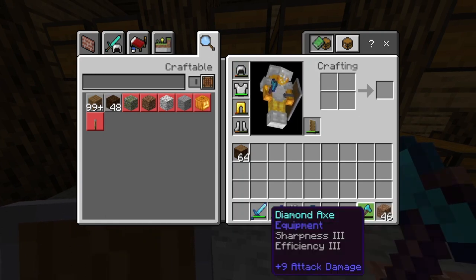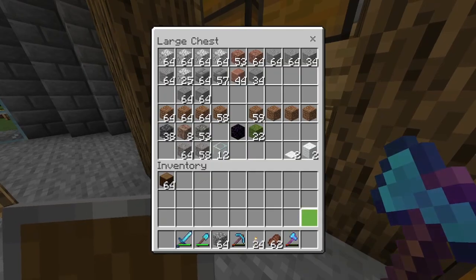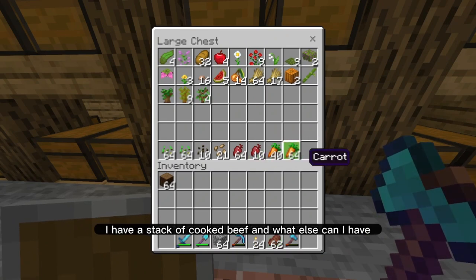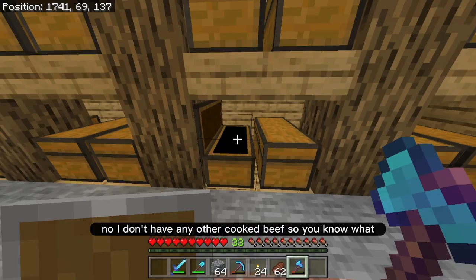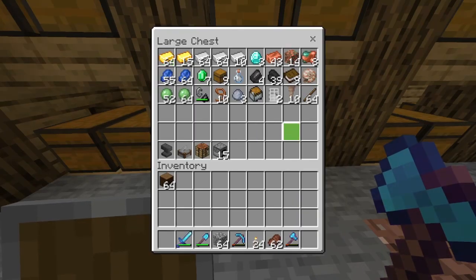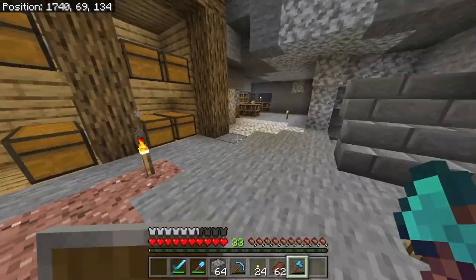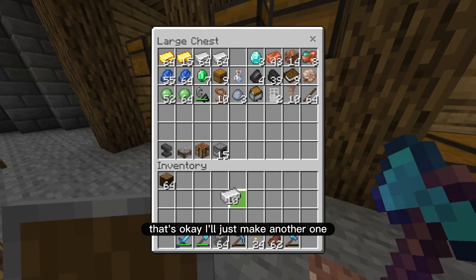I'm going to keep my diamond axe — it's almost out but I'll probably get a little bit of use out of it. I'm going to bring a little bit more food. I have a stack of cooked beef, and I think a stack is going to be enough. I'm also going to need a bucket. I just redid my whole chest system so I'm not quite sure where I put it — that's okay, I'll just make another one.